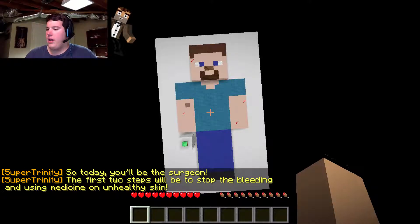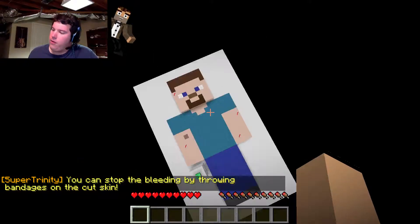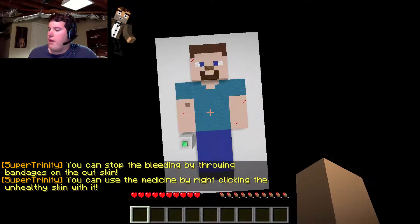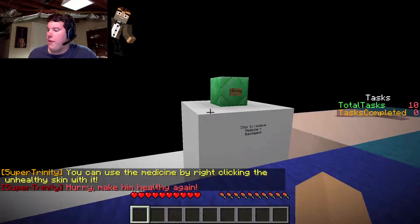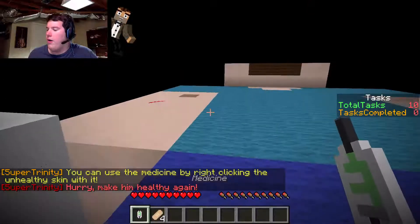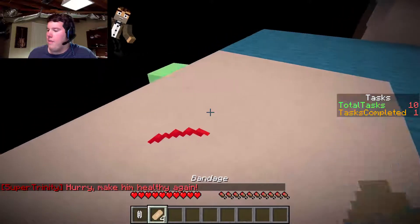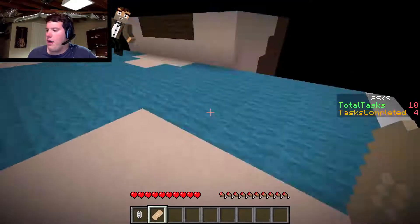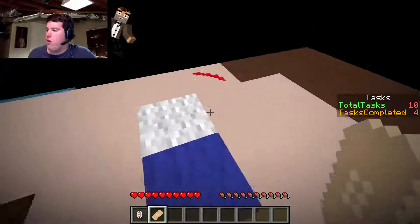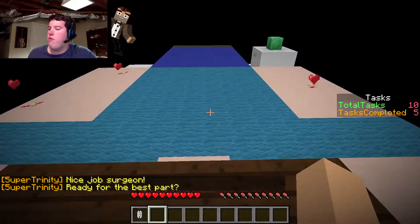The first two steps will be to stop the bleeding and use medicine on the healthy skin. You can stop the bleeding by throwing bandages on the cut skin - I guess I have to drop them, so okay, that's fine. You can use the medicine by right-clicking the healthy skin with it. Hurry and make him healthy again. So this is medicine - if I do this, it's gone, and then when I do that, yep, it goes right on there. Okay, this is actually a tutorial so I know exactly what to do right here. Nice job, sir.